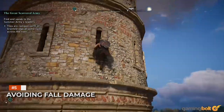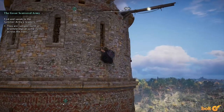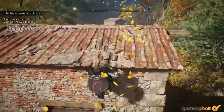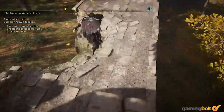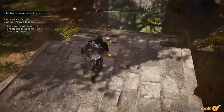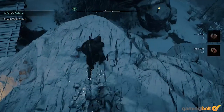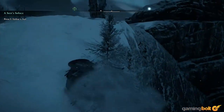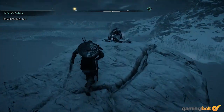Given that this is an Assassin's Creed game, it goes without saying that you're going to be jumping off of high places quite a bit throughout this game. And while there's no in-game ability that you can unlock to remove fall damage as there was in Odyssey, there is still something else that you can do. No matter what kind of height you're falling from, all you need to do is press right trigger, or R2, to do a heavy attack right before you're about to hit the ground, and that will cancel any fall damage you may have otherwise sustained.